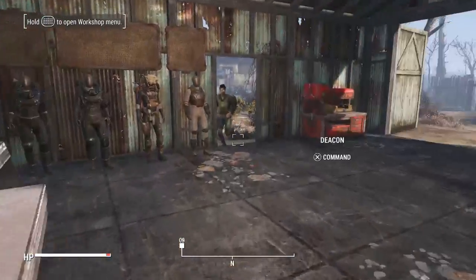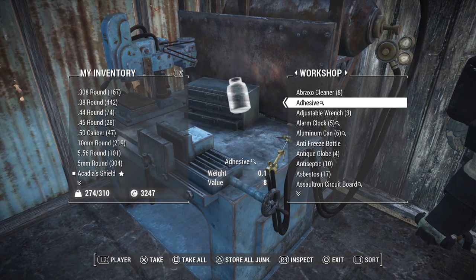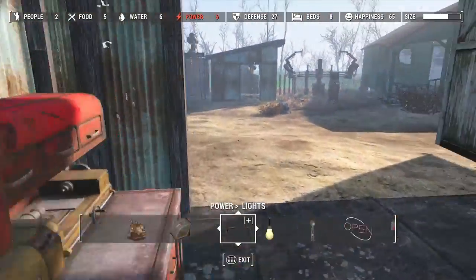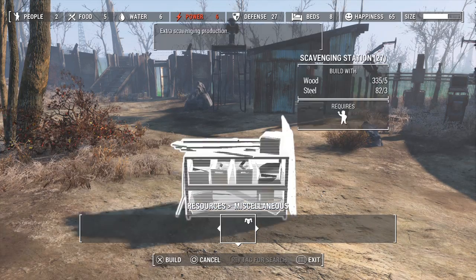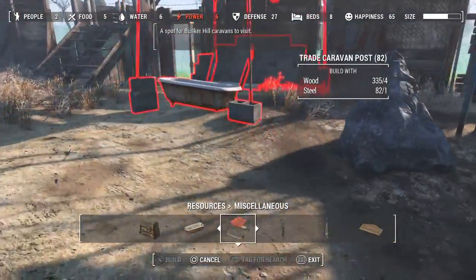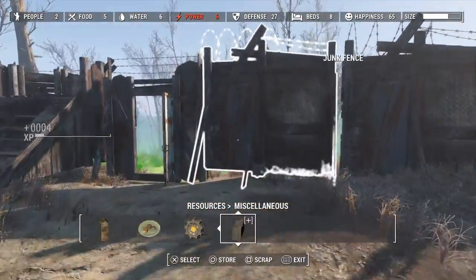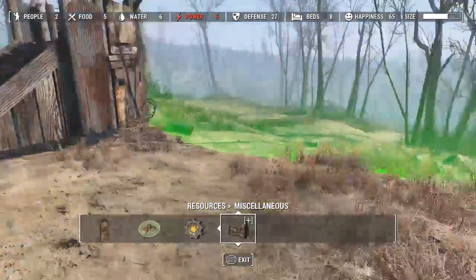I barely have enough for a fusion generator, hopefully I can get a little one. If I go to resources real quick, I'll be able to make a caravan trading post and put that right there.